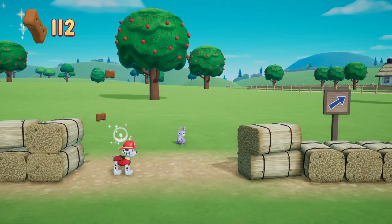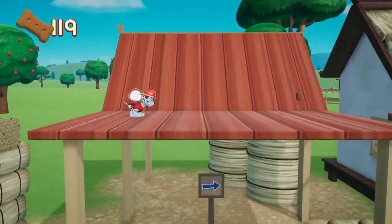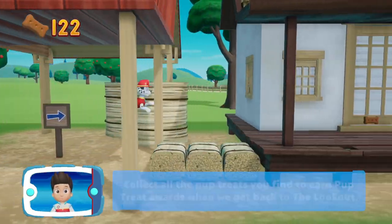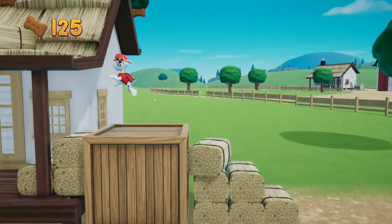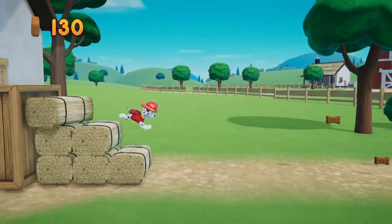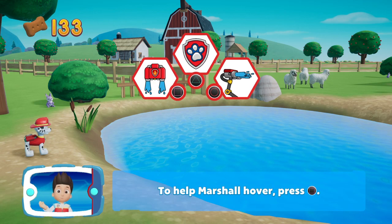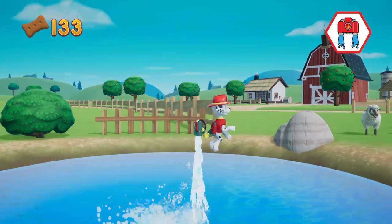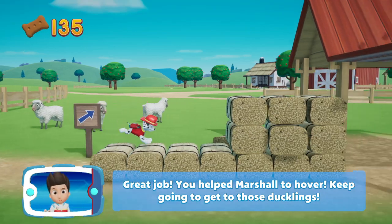We're almost there! When it's too far to jump, Marshall can use his water cannons to hover. To help Marshall hover, press the Square button. Great job — you helped Marshall hover! Keep going to get to those ducklings! There's a golden pawprint nearby — you got it! We just need one more!